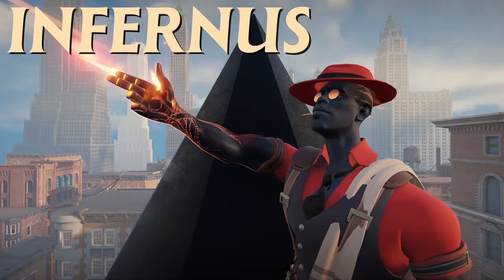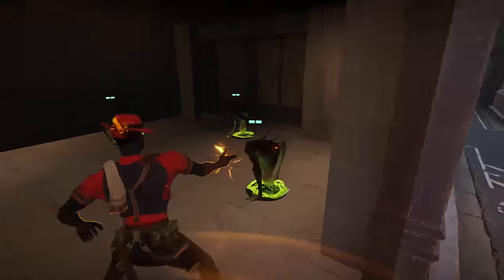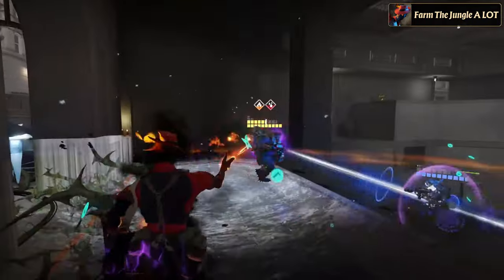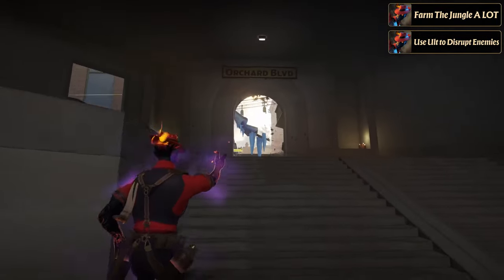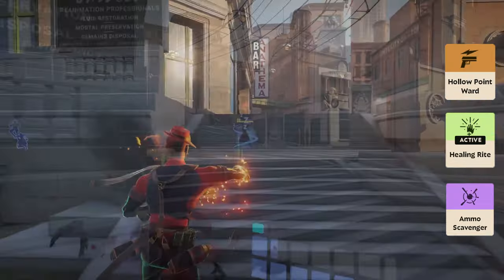Next, let's dive into Infernus, a hero who can literally burn his enemies to ashes by the late game. Infernus excels in the jungle, where his abilities and preferred items allow him to clear camps incredibly fast, helping him scale quickly. His ultimate is a game changer in team fights and can easily disrupt enemies on key objectives like the mid boss. When building Infernus, start with early items like Healing Rite, Ammo Scavenger, and Hollow Point Ward to enhance your sustain and early damage.